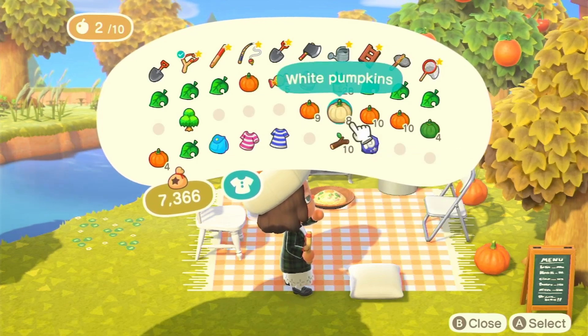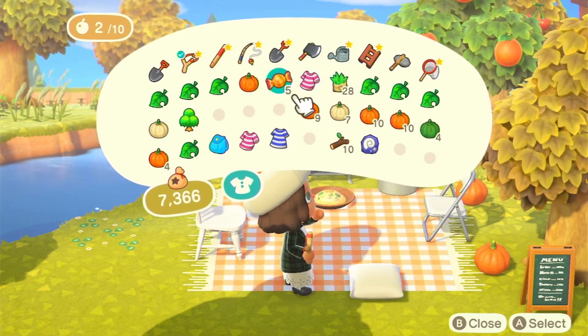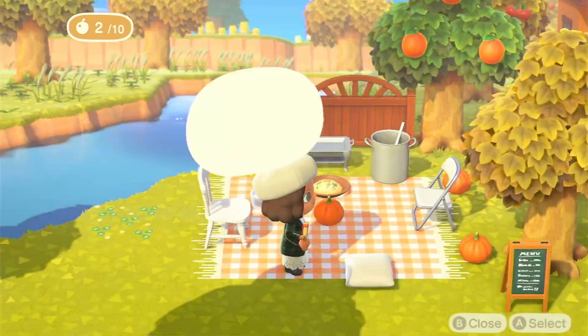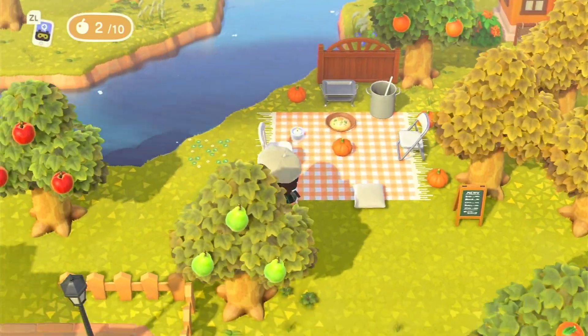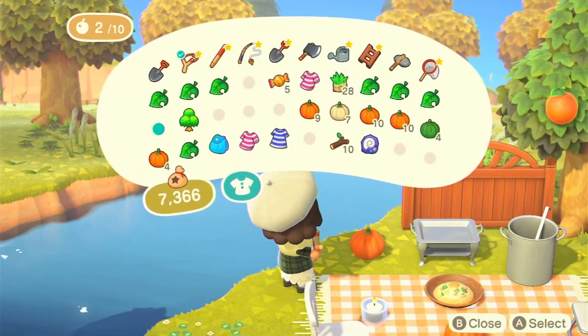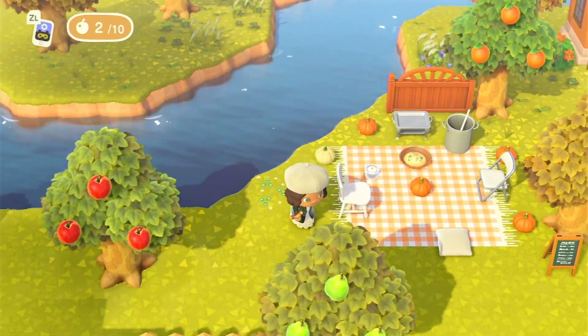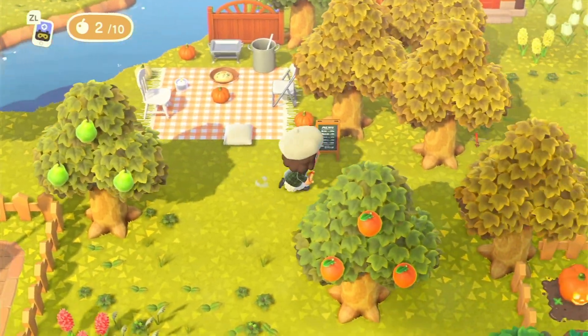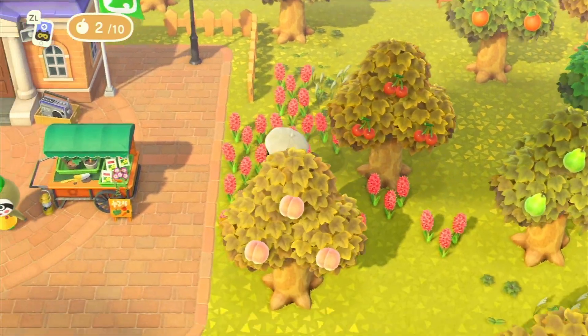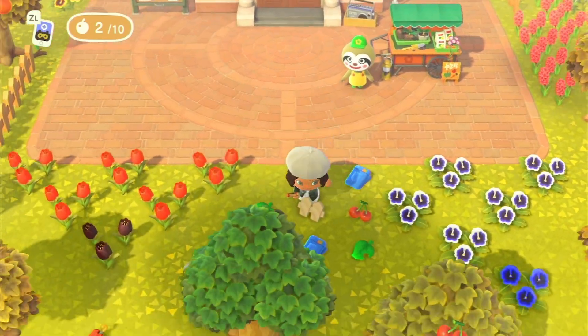And then we can put another pumpkin somewhere like here — grab one and then maybe a white pumpkin as well. Drop. Yep, yep, and then I'm gonna put a white pumpkin over here. How cute, how heckin' cute! Okay, now let's go and make some pumpkin cute things and then spread the pumpkins around as well.